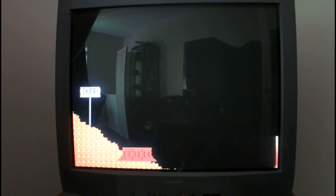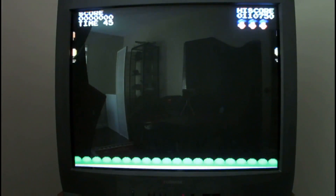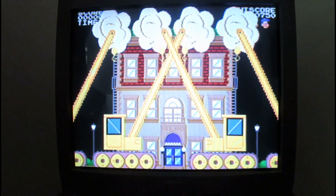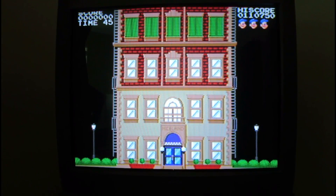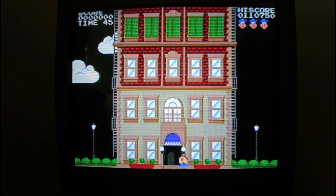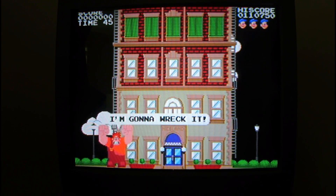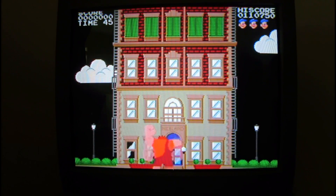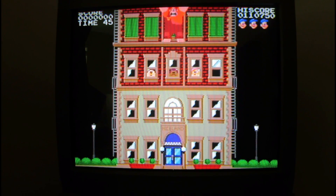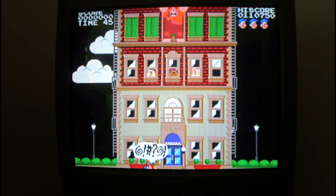My one complaint is there's no way to bypass the intro animation — you're stuck watching it every single time you start the game. The first few times it's delightful, but after about the hundredth time you really wish you could skip it. At least they have some of the voices, not all of them, but it's pretty well done and the detail on the characters is really excellent. Felix has this weird trip-and-death animation though — I'm not sure what that's about.